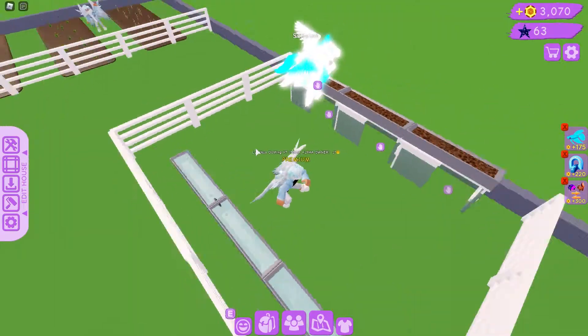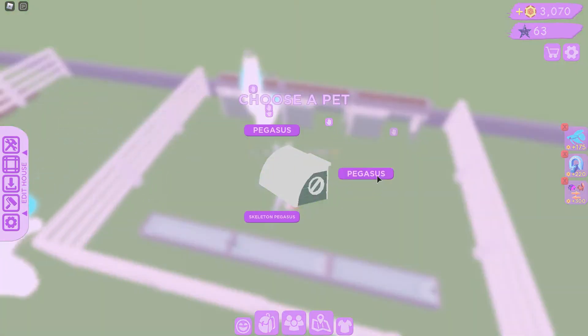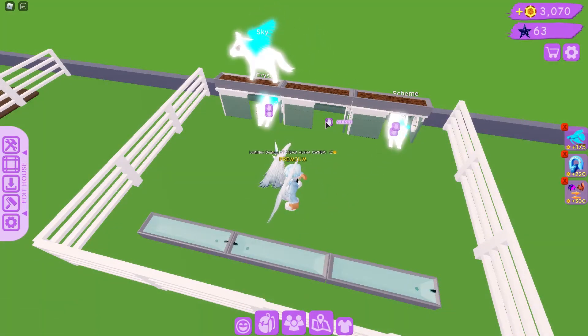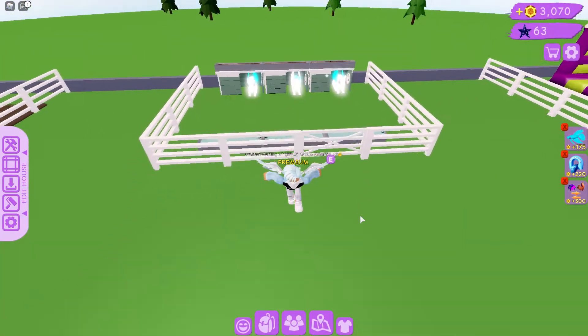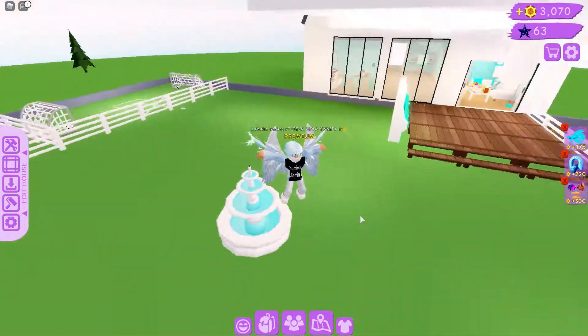Over here I just have a little sitting area for the pets. I'm going to set the pegasus and the skeleton pegasus — let's sit the skeleton pegasus on this one and the pegasus on that one. And then here's just a little fountain to show the area.